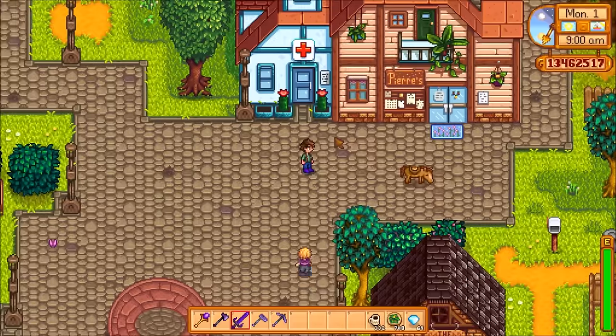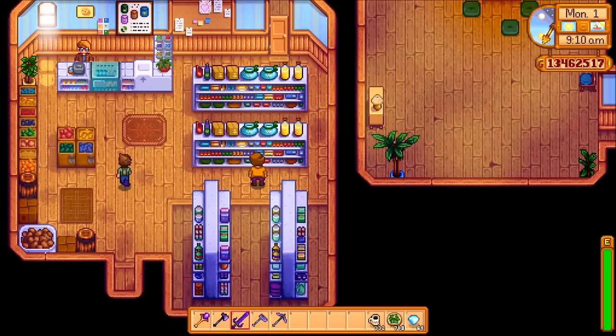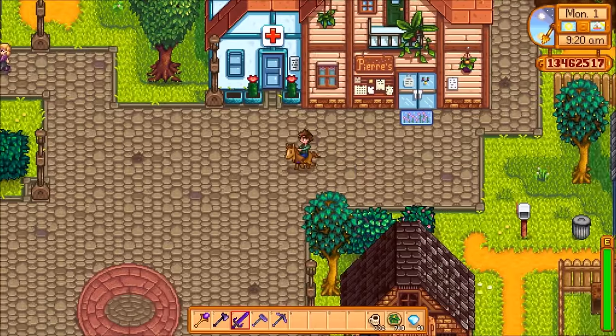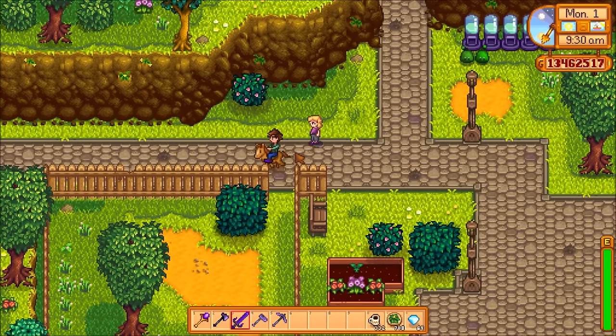Let's move on to summer. In summer your choices are pretty straightforward. If you don't have access to the desert, go see Pierre at the General Store. There you can buy blueberries — they cost 80 gold each, take 13 days to mature, and then you can harvest them again every 4 days after that. They are worth a pretty valuable 21 gold per day.